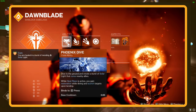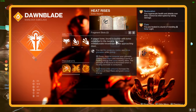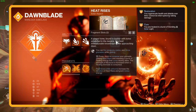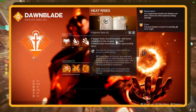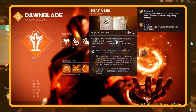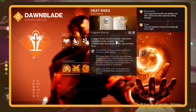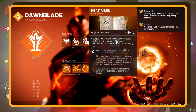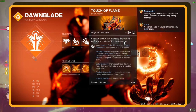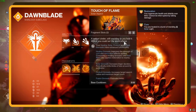Now, let's switch gears to Aspects and Fragments. First aspect up is Heat Rises — consume a Solar Grenade and you're floating in midair like a boss. While airborne, your powered melee becomes a death sentence for enemies, with each takedown refilling your Solar Grenade, all thanks to the Sunbracer's exotic perk. This is your ticket to an endless barrage of Solar Grenades, as long as you keep landing those melee hits. For our second aspect, we are using Touch of Flame — it's like turning your Solar Grenade into a mini-volcano: stronger, longer-lasting, and spitting out blobs of lava.